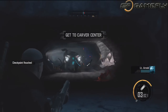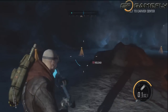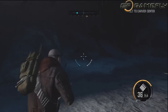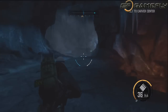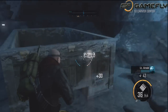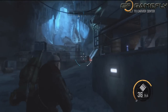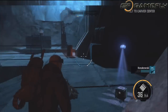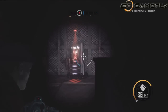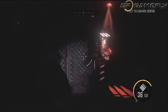It's easy to find where to go. If you press the back button or the Select button on PS3, it brings up a path showing you where to go. If you're already at the destination, it'll say 'kill enemies' on the top of the screen. You'll almost never be lost, which is great because there are a lot of games out there that don't give you enough hints and it gets really frustrating.